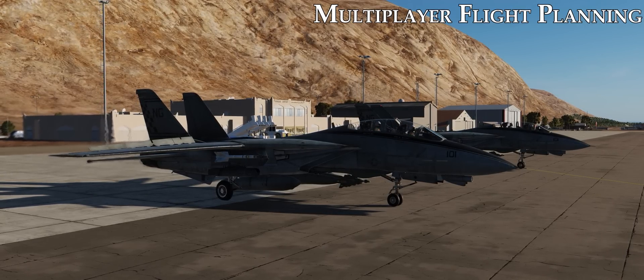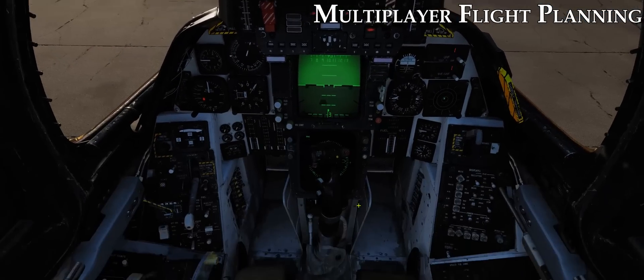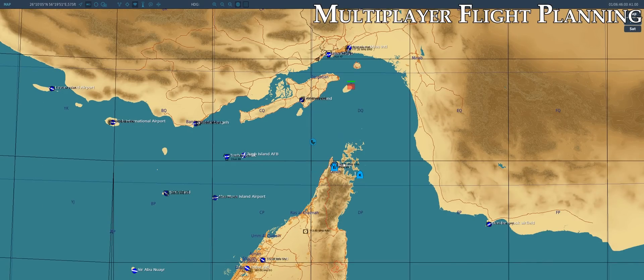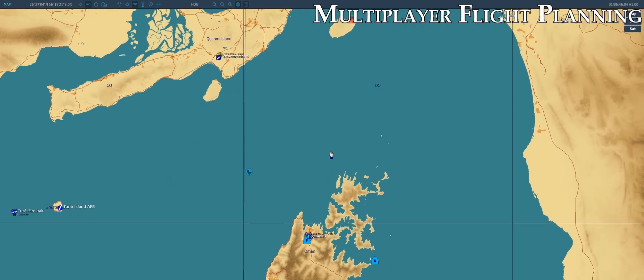First thing we'll do is bring up the F10 map. We'll zoom out a little bit so we can see the battle space around us — we can see our target, our carrier, and our tanker on the map just like before. We can see we're right here at Kasab. We'll go ahead and use the mark label tool to create our flight plan on the F10 map. Let's place waypoint 1 and make sure you label it something recognizable — 'Spud Waypoint 1' is easily recognizable as my waypoint 1 to add into the F-14's INS. Now we'll add waypoint 2 and waypoint 3 somewhere out in this general area.